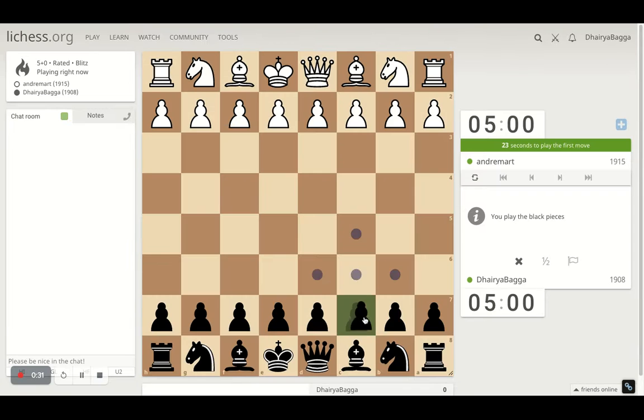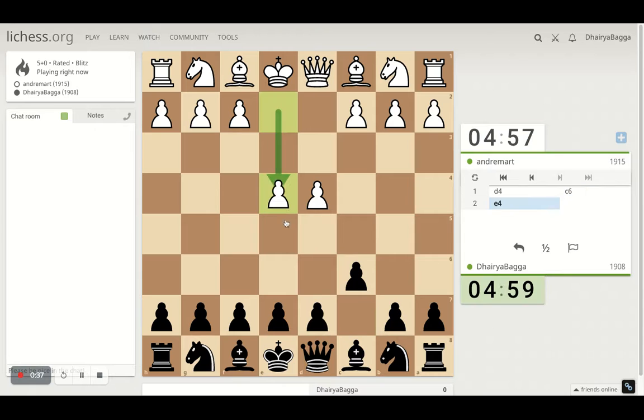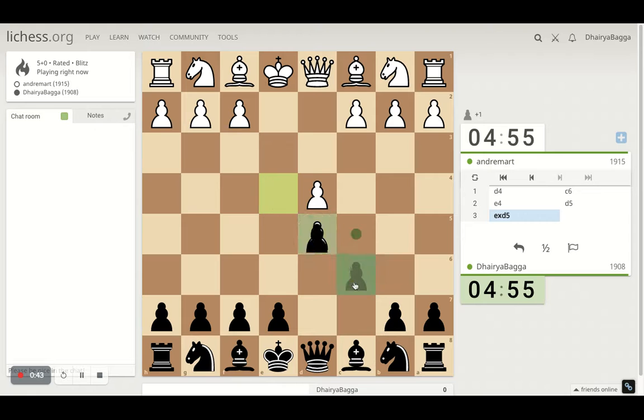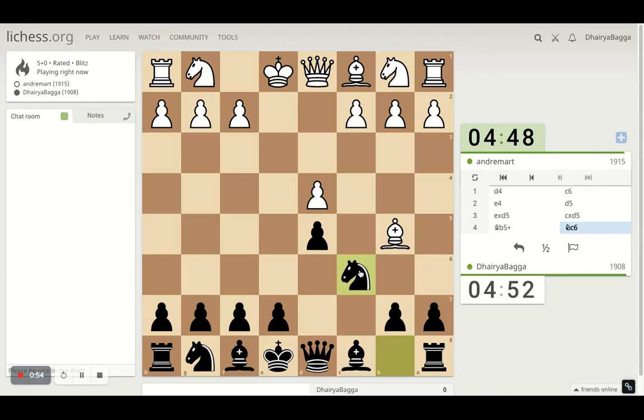I've got the black pieces. I'll play the Caro-Kann Defense, which starts with c6 followed by d5. The opponent plays pawn forward, I play d5, then e4, and I'll take. It's the Caro-Kann exchange variation where the opponent exchanges instead of proceeding with the pawn — that would be the advanced variation. I go with knight here and then this is coming.